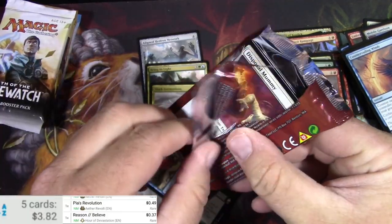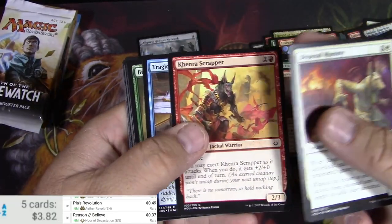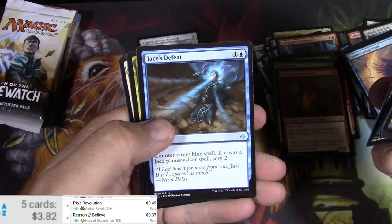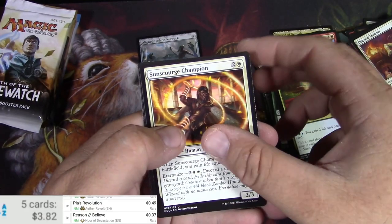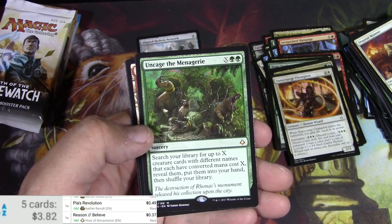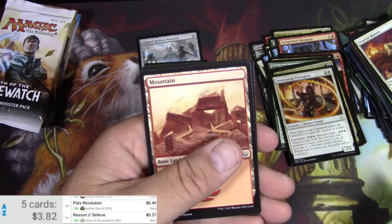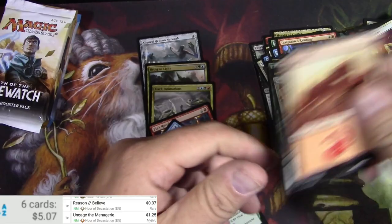The Hour is Upon Us. Disposal Mummy. Archer. Jackals — I don't think there's any other sets that have Jackals in it. Jace's Defeat. River Hoopoe. Sun Scourge Champion. Uncaged — The Menagerie. It's a Mythic. Search your library for up to X creature cards with different names that each have converted mana cost X, reveal and put them to your hand, then shelf your library. It's a dollar — a one dollar Mythic. Bummer.